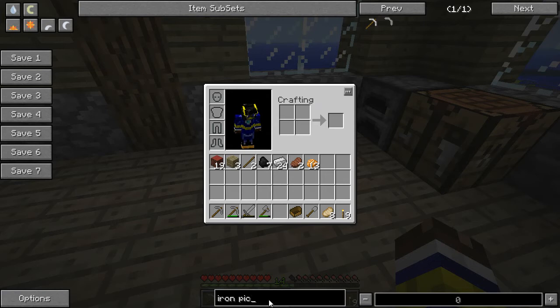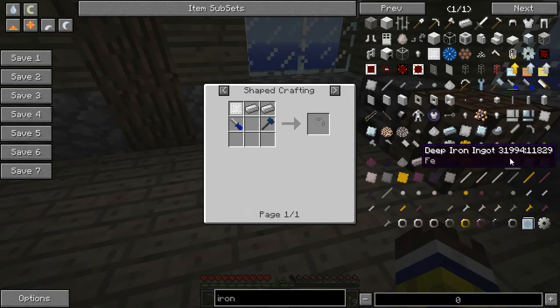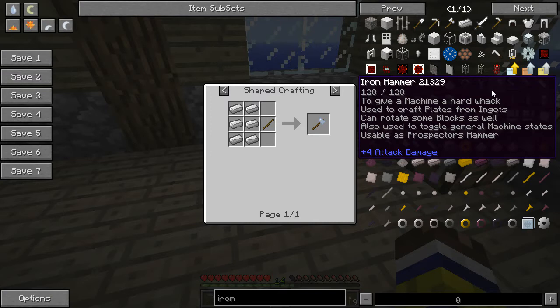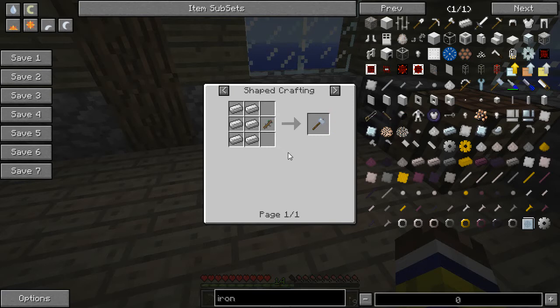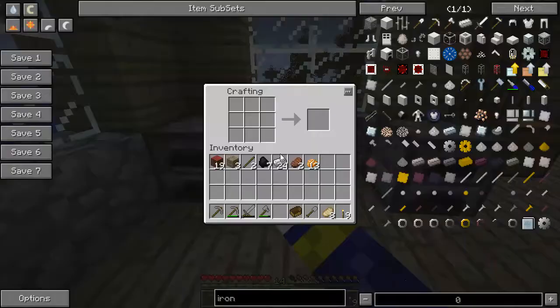Looking up the iron hammer recipe: it needs six iron ingots and a stick. The description says it's used to craft plates from ingots, can rotate some blocks, toggle general machine states, and use as a prospecting hammer. Interesting. What about the file? That's two iron plates and a stick. Alright, that's gonna take some investment here.